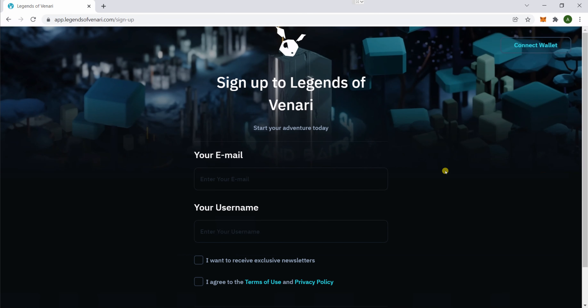I'm gonna show you how to sign up for Legend of the Narrative, how to borrow a pass, and how to start playing. You need a MetaMask wallet, and then you want to go to the website for Legacy of the Narrative. At the home page, click sign up and then connect your wallet.